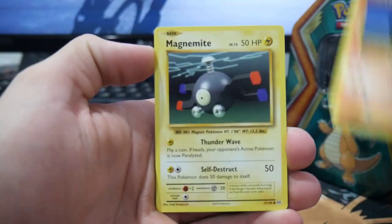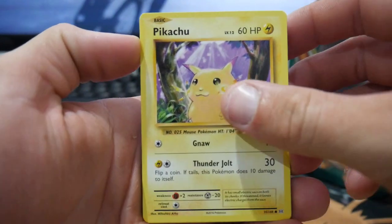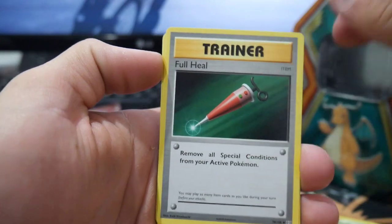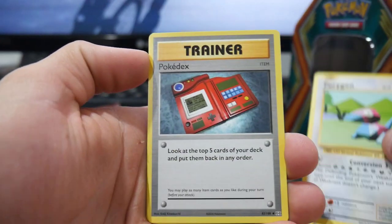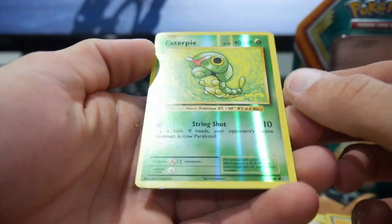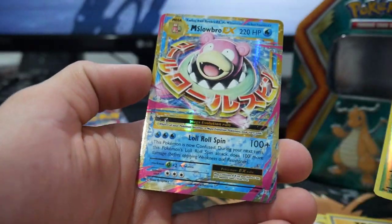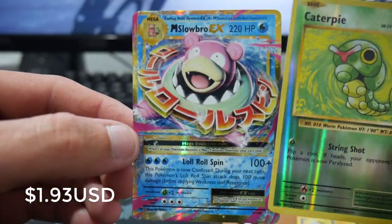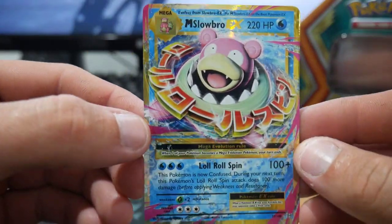We start off with a Ponyta, a Magnemite, Pikachu, a Machop, Weedle, a Full Heal, Porygon — just a normal Porygon — a Pokédex, Caterpie Reverse Holo which is a common, and — oh — Mega Slowbro EX! Not bad at all to finish that one off with.